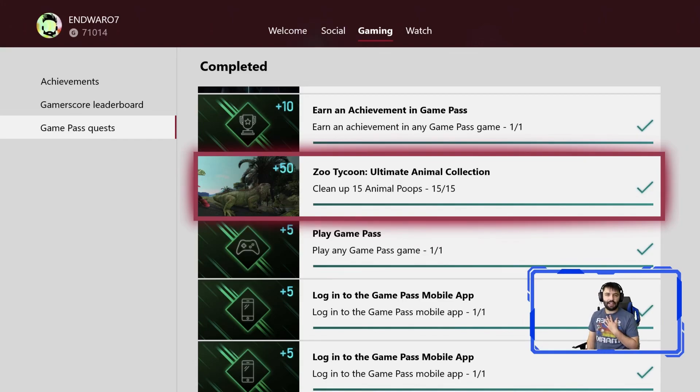Hello there, everybody. I'm Manwar07, and I've got your Zoo Tycoon Ultimate Animal Collection Weekly Challenge for the Xbox Game Pass, week of May 19th.